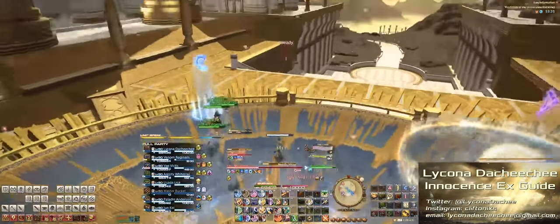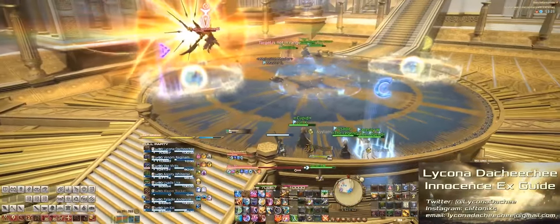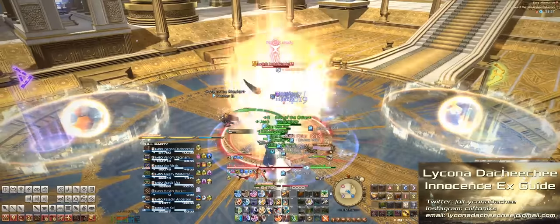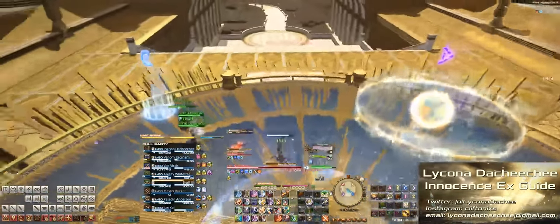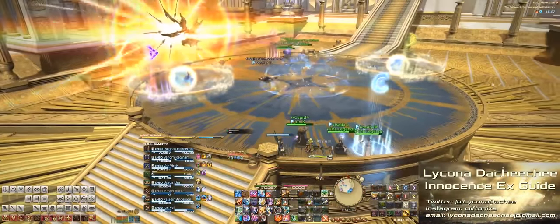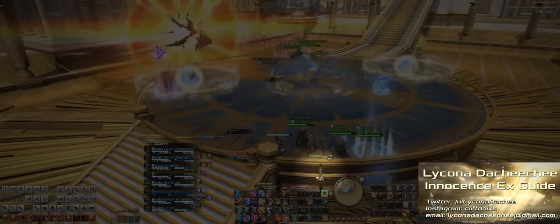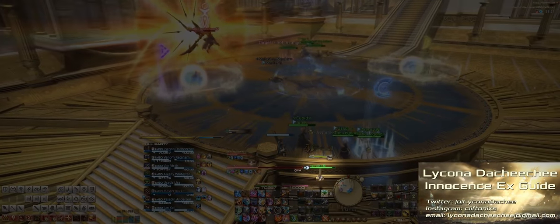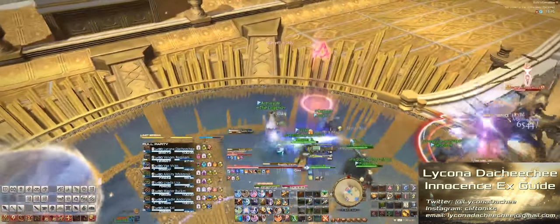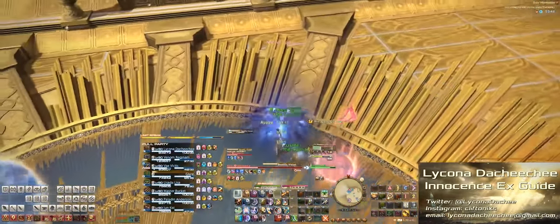After this, he'll jump to one of the edges of the arena and do a charge through the middle. There are only two safe spots on the arena — you want to be far enough away from the middle so you don't take damage from his charge, yet not close enough to the white circle because that explodes as well. The marker I use to dodge this properly is this little vertical railing right here. It's in the perfect position to dodge both the boss and the circle AoE — those vertical railings are spaced out in such a way that if you park your character on that, you're going to dodge both those AoEs every single time.